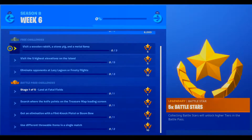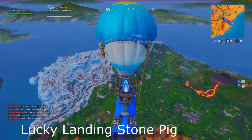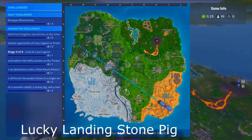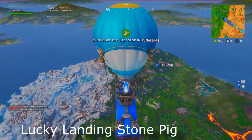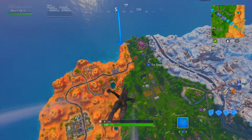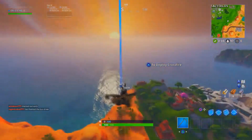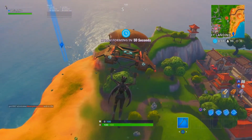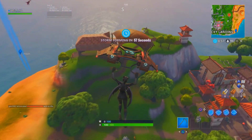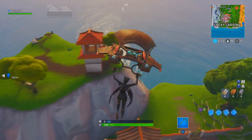Ok folks welcome back. I'm PaddyNinja and today I'm going to show you where to find a pig, a rabbit and a llama. Also we'll check out where the hidden battle star is at the end of week 6, and we'll talk a little bit about the new reboot vans which have come out in squad mode and team rumble etc. Anyway let's get to it.